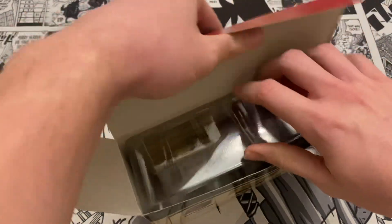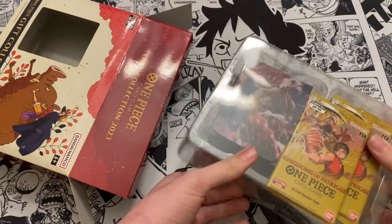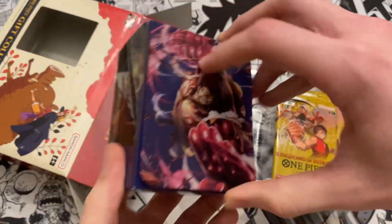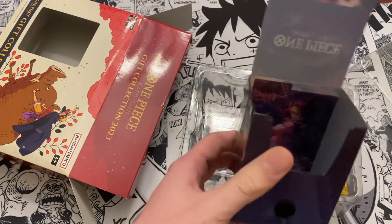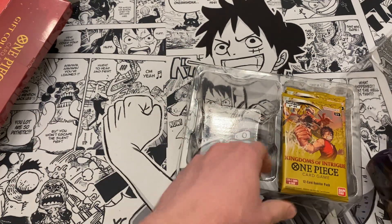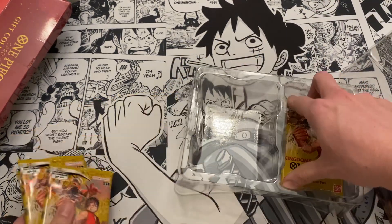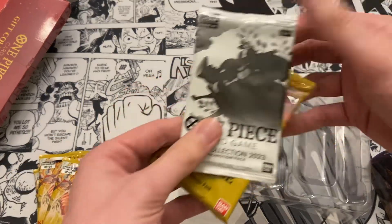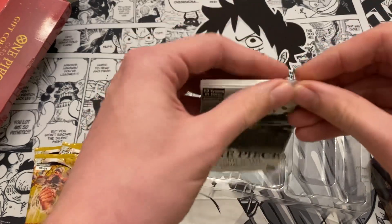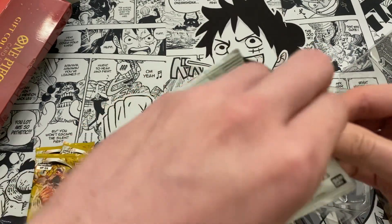Let's see what we got — there are the packs, and then there's the deck box inside. The deck box is nice, it's got Gear Five Luffy, the Bounce version, so that's pretty cool. We got the packs on this side, let's get those out. And then we got the promo cards right underneath — three promo cards out of 18. I know the Santa Chopper is in this but I already have the Santa Chopper, so I'm hoping for anything but that.